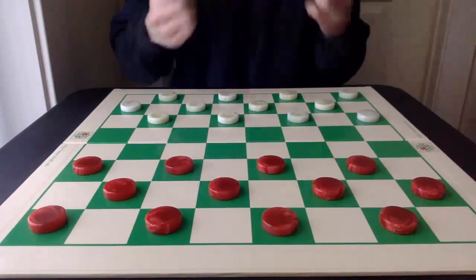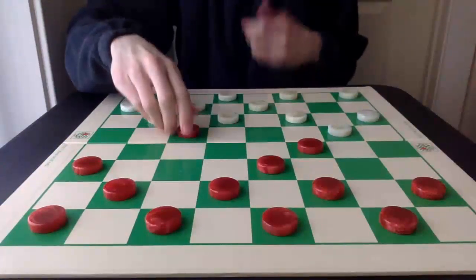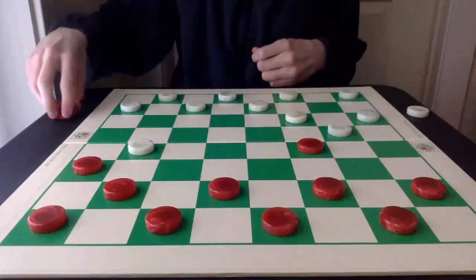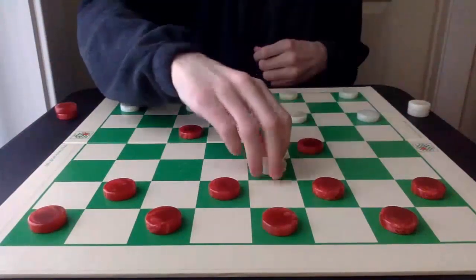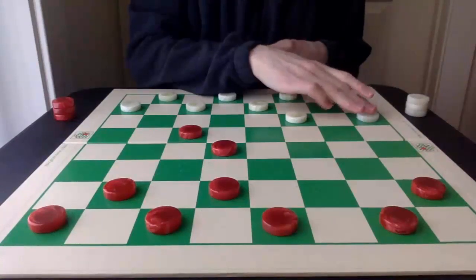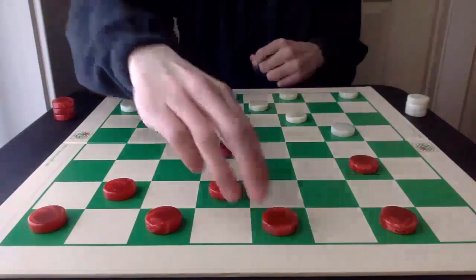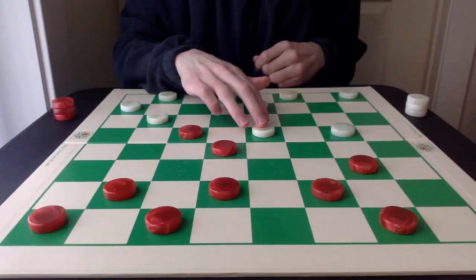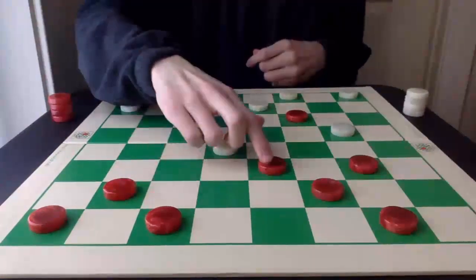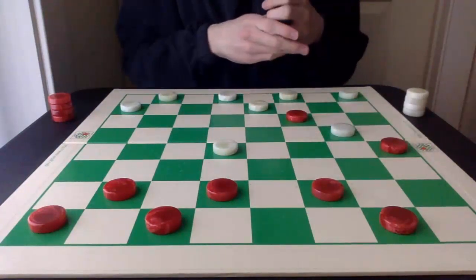Let's go through another variation in this double corner opening: 9-14, 22-17, 11-15, 25-22, and then the 15-19 exchange. After all the exchanges and the key 6-15 jump, then 21-17, 5-9 stopping any further advance, 27-24, 2-6, and 22-18. Instead of the early 7-10, which cleans up the board very nicely, this 9-13 is also a very good defense.